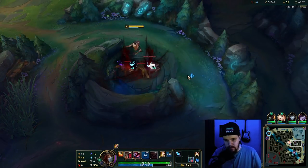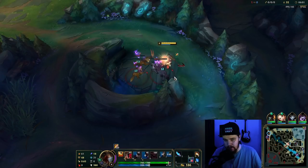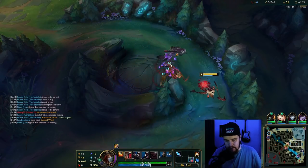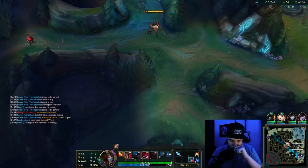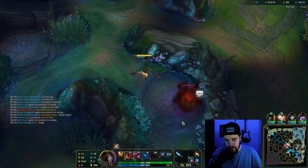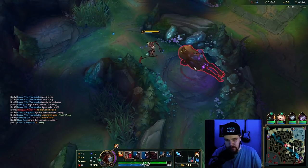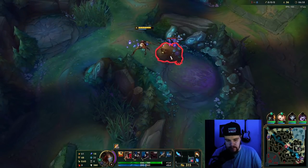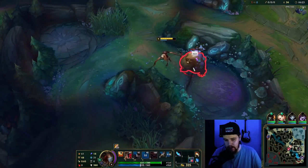Lux just hit 6. I need to finish my camps here, otherwise I'd be falling too far behind. I cannot contest top Scuttle — my midlaner is just too far behind in priority, and my toplaner just recalled on the bot side of the map. Ideally I just want to get a gank off on bot lane. There's a control ward I could make use of. I'll finish this camp, hit 6, try to get in with the plant, and then maybe get the gank on Nami.